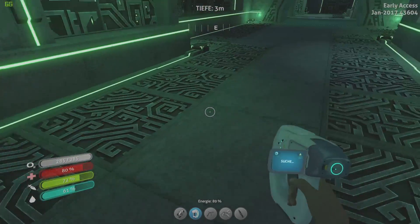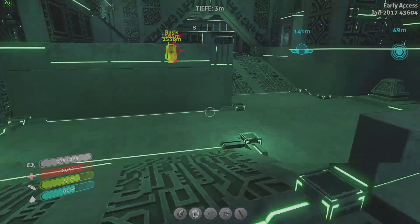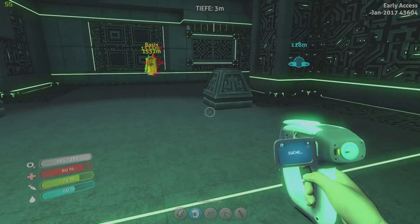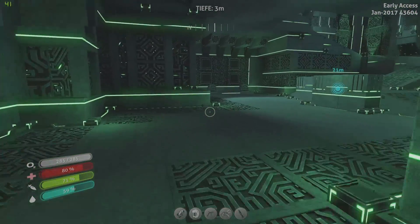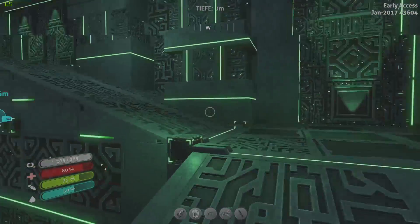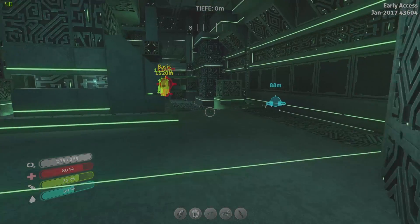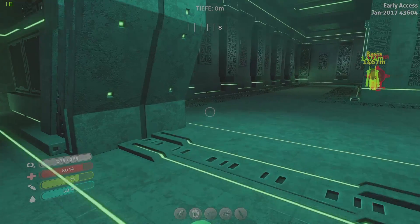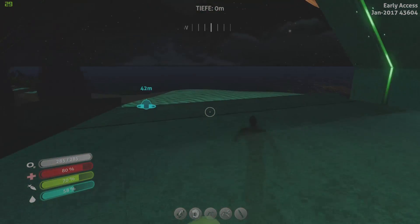Und da ist ja nur der Fahrstuhl – naja Leute, kann ich nichts weiter dran ändern. Die Sonne geht schon wieder runter. Jetzt habe ich natürlich kein Bett hier. Müsste ich mal im Fabricator gucken, was da jetzt irgendwie Ionenkristalle – Ionenbatterien gibt, die ich hier erstellen kann. Ich hoffe jedenfalls, dass wir keinen Neustart machen müssen deswegen.